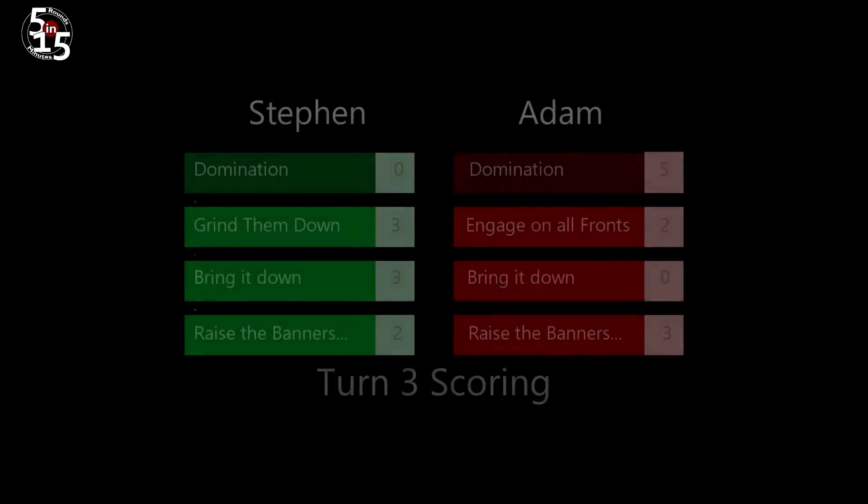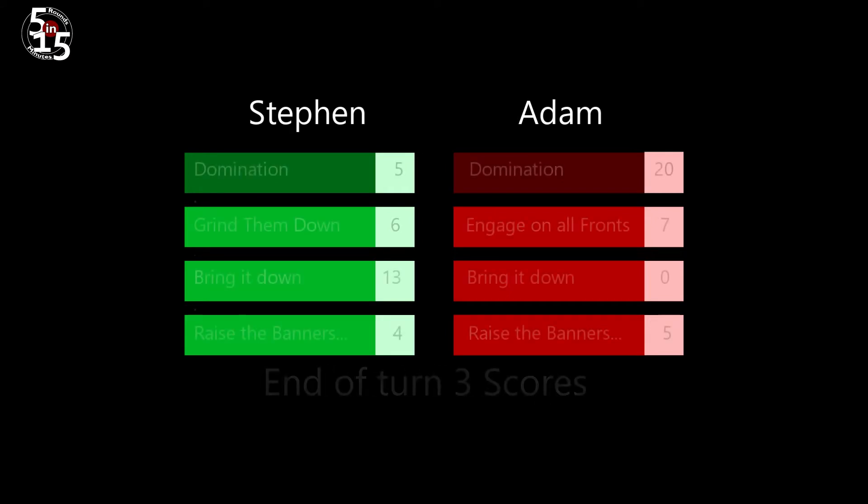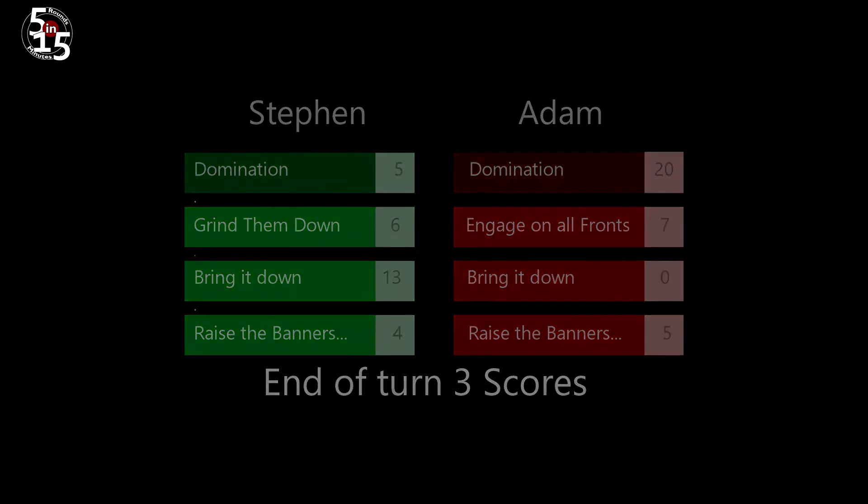For turn three, even though Adam is taking a bruising, he has scored 10 points compared to Steven's 8 points, bringing us to a total at the end of turn three of Steven with 28 and Adam at 32. Let's see how round four goes.